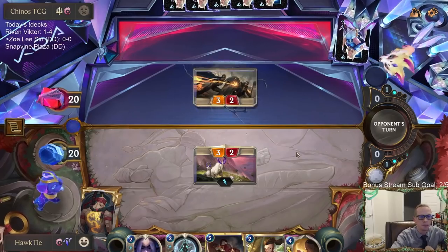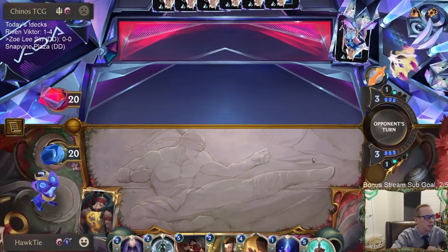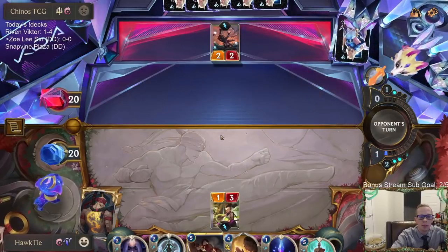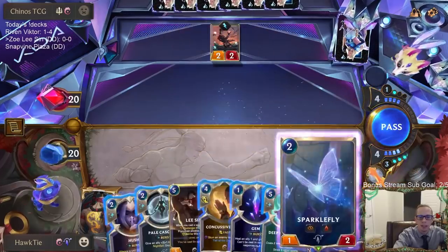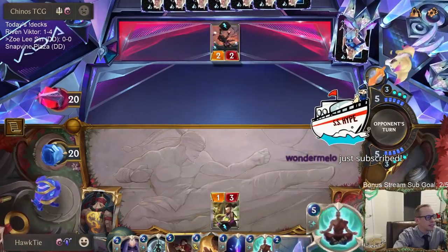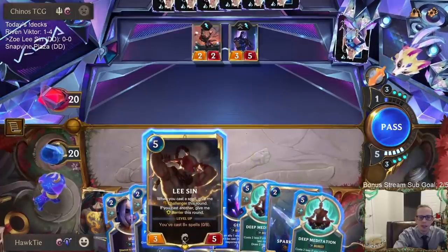Didn't do so great with Riven Victor — our deck looked just fine, but our opponents kind of had the cards they needed to defeat us. That happens. Now trying out some Zoe Lee Sin, and up next we'll be playing some Snapvine Plaza — an Overgrown Snapvine in a Plaza deck. I think I'm just going to pass; I could play Sparklefly but I'll pass.